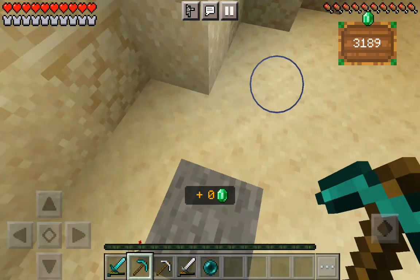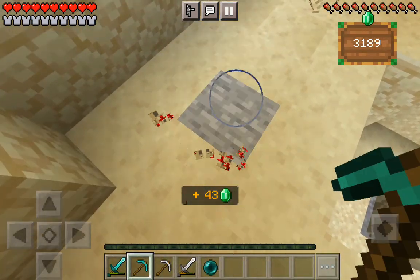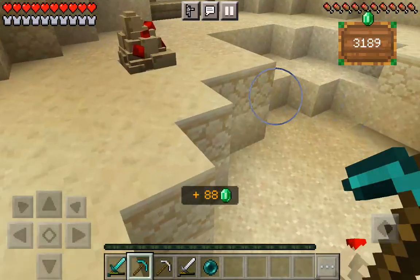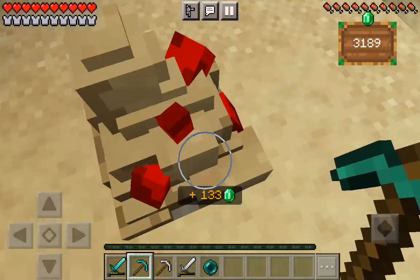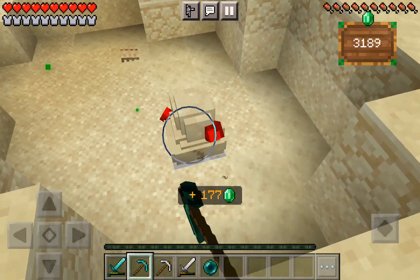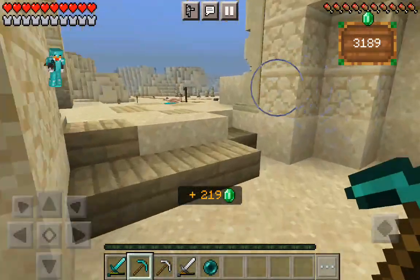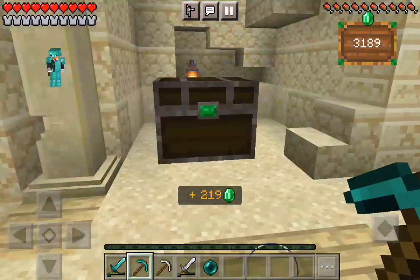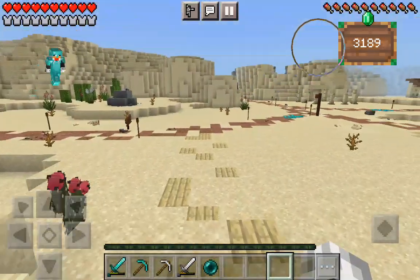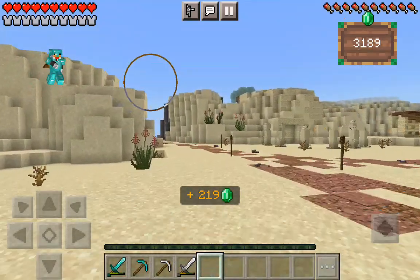Let's go ahead and just get all this mining done. Also, my friends that I play with — I now have my friends on Roblox. Oh, that's right, I have this ender pearl — actually, why am I walking?